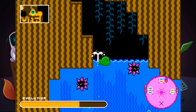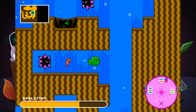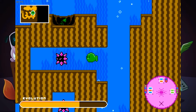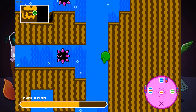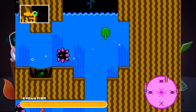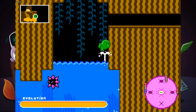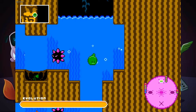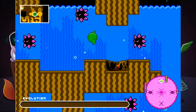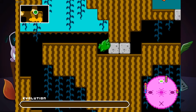I bet the next ability lets me dig through rock! Dig through time. Let's continue grinding these small edible creatures. We gotta be on the ground - yep, now I can dig through rock. And the evo bar again increases. Let's see what digging through rock gets us.